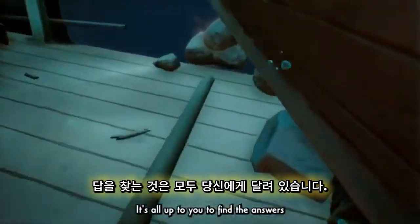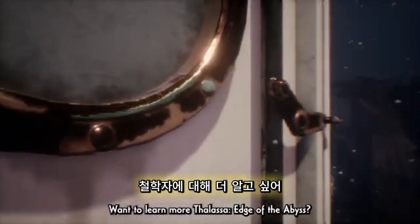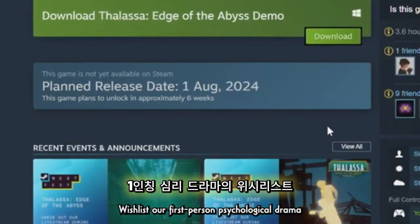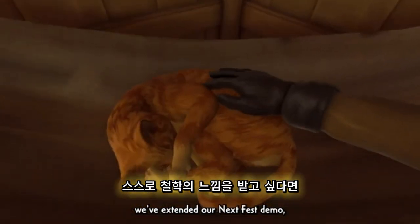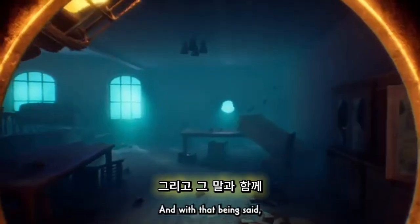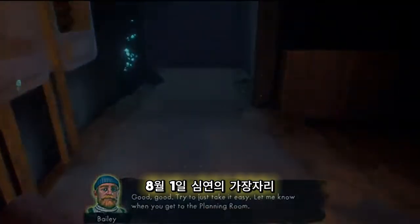It's all up to you to find the answers on board the wreckage. Want to learn more about Falassa: Edge of the Abyss? Wishlist this first-person psychological drama on Steam before our August 1st launch date. If you want to get a feel of Falassa for yourself, we've extended our NextFest demo, which remains playable on Steam. See you all for the Steam release of Falassa: Edge of the Abyss on August 1st.